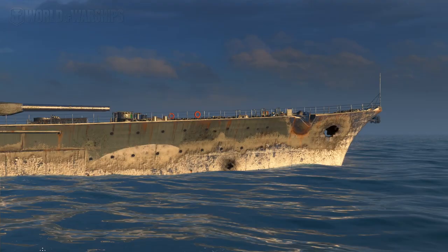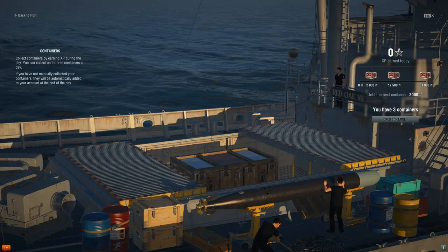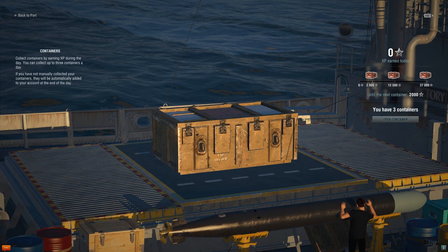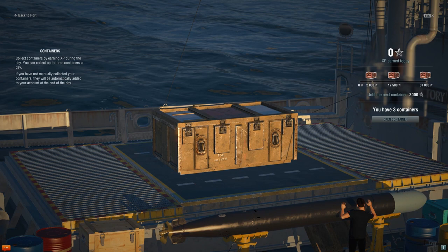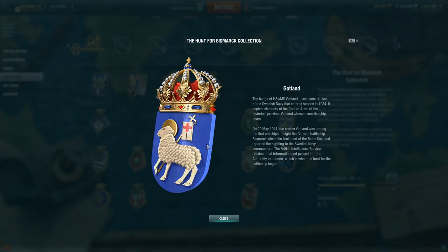Find all 24 emblems of the participants of the operation against the German Raider and get special camouflage, which will turn your Bismarck into a seasoned sea wolf. The chances of getting different elements are the same, so if you have duplicates, you can trade them in to complete your collection.